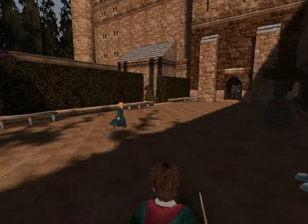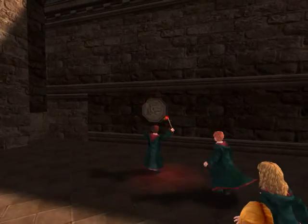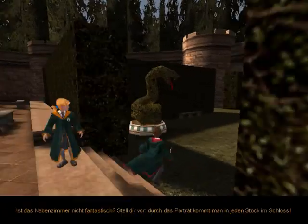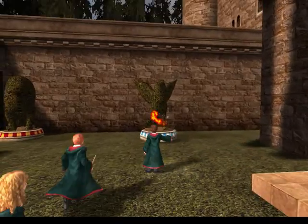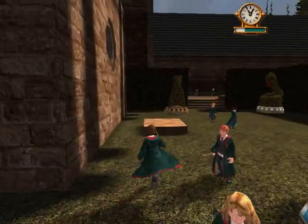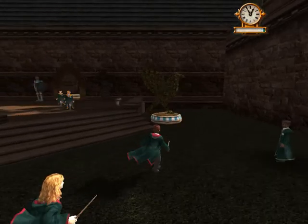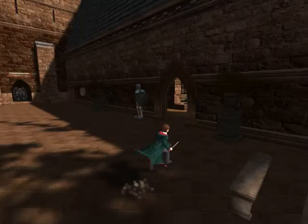War nämlich das hier. Das wird ein bisschen schwierig. Da muss man nämlich die Schalter zuerst drücken, genau. Die Pulsor! Ist das Nebenzimmer nicht fantastisch? Stell dir vor, durch das Portrait kommt man in jeden Stock im Schloss. Jetzt muss ich diesen komischen Vogel finden. Jetzt finde ich den mal irgendwie hier irgendwo. Ich glaube, der ist hinter... Genau, hier ist der Vogel.